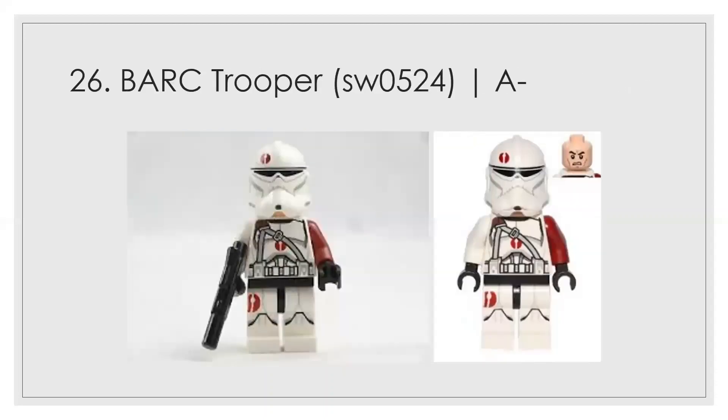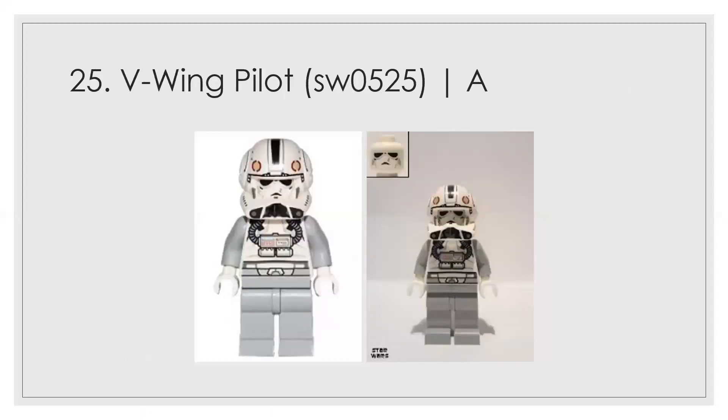Number 26 is Commander Neyo or the bark trooper, getting an A minus. I don't love what they did with the mismatched arms and the helmet print — they could have done even better. The leg print is pretty nice though, and I like the continuity of the insignia across the helmet, chest piece, and legs.